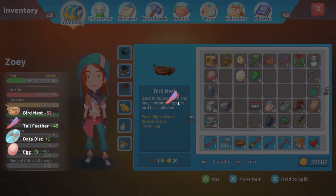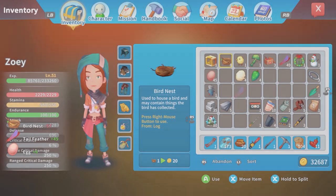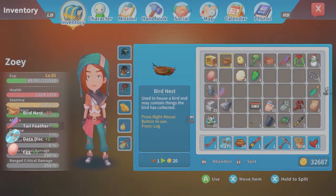We've got 13 more to go, 12, 11. This is hilarious. So nothing else — it's just tail feathers, bird feather, and maybe a data disk. Those are the three items I think that come out. There might have been something else but I don't think there was.